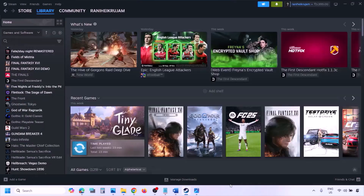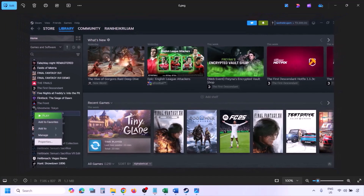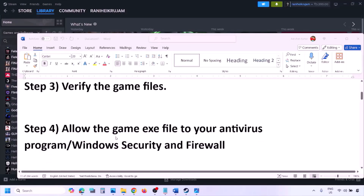The next step is to verify the game files. Go to Steam, click on Library, find the game, right-click and select Properties, go to the Installed Files tab, and click on Verify Integrity of Game Files. Once verification is 100% complete, launch the game and check.